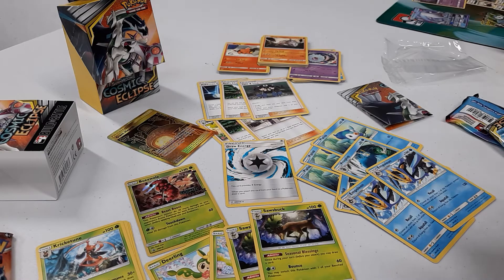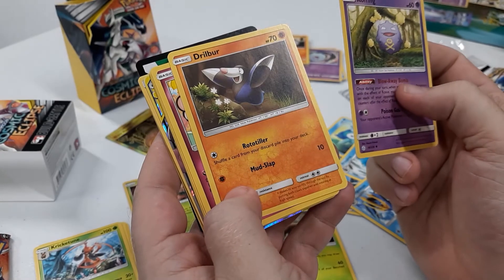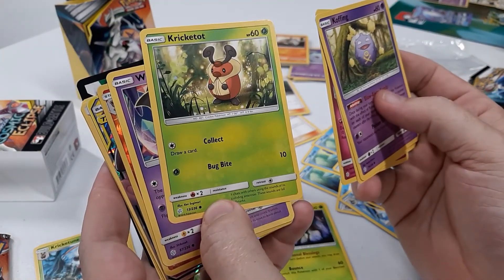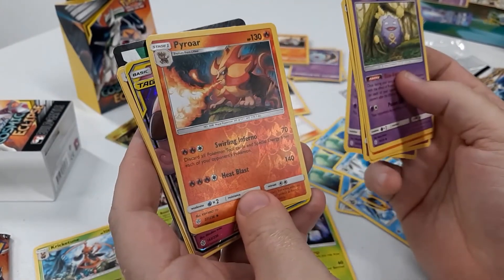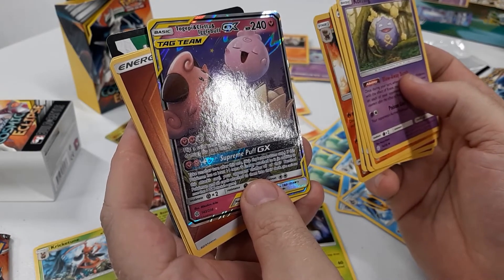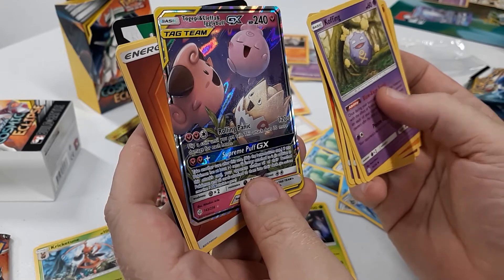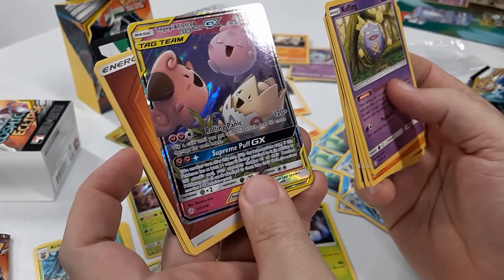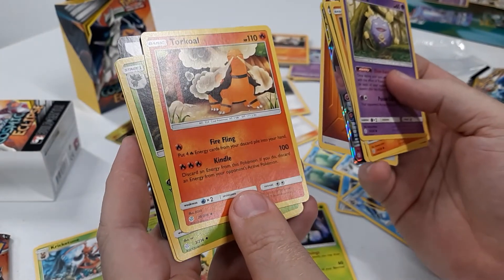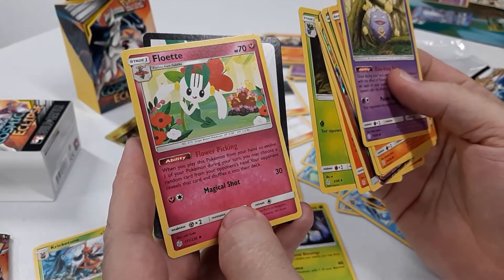Pack number 4 — this will decide which way the deck goes. We've got a Koffing, Drillbur, a second Swirlix, another Krikatot so we're looking pretty good on the straight Krikatune deck, and a Wubat. In the reverse spot there's a Pyroar — cool, though I don't have a Litleo. And then there's a Togepi Tag Team GX — one of the three character Tag Teams. That may change things a little bit.